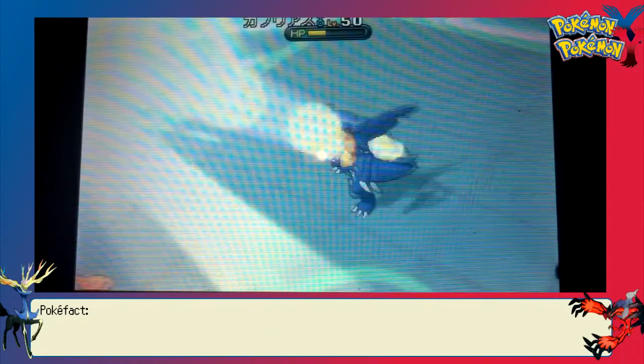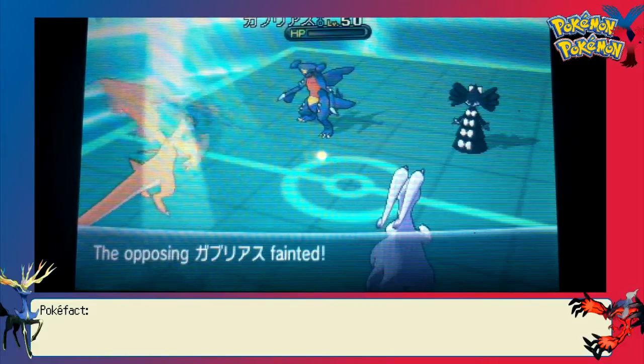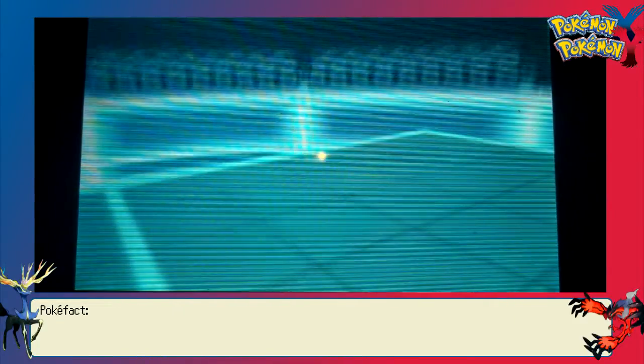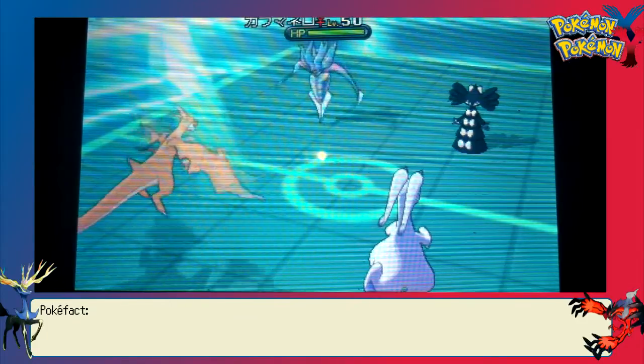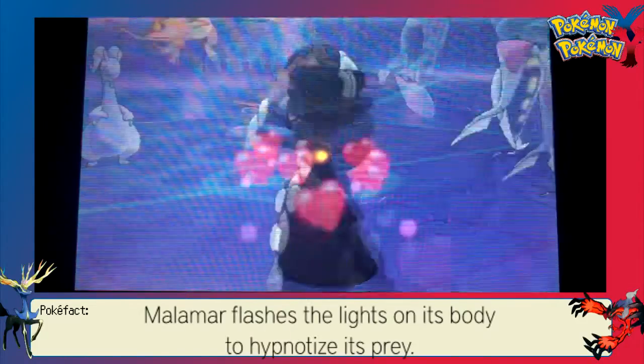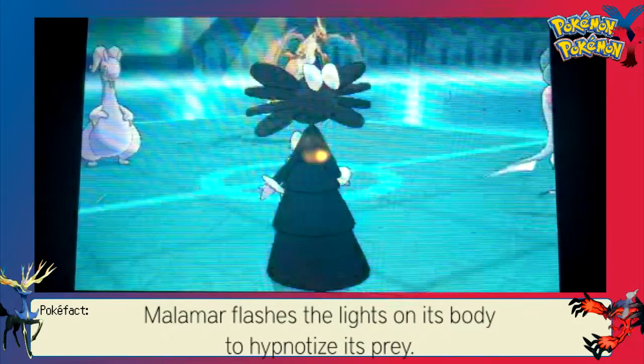Here I just wanted to go for a Solar Beam in case he decided to switch out — I didn't know which four he had brought. Solar Beam is a nice, strong, neutral hit. Gothitelle is going to be an issue because of that Shadow Tag ability, stopping me from switching out, which is quite annoying.